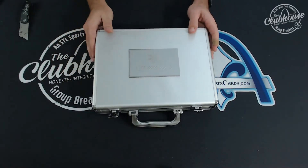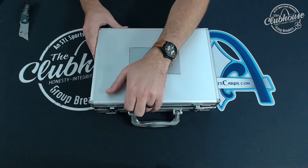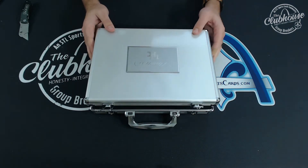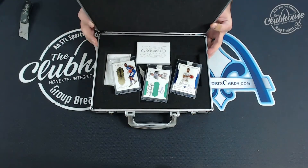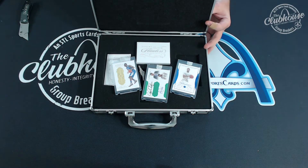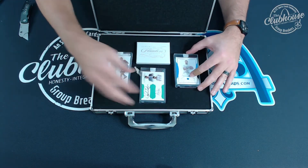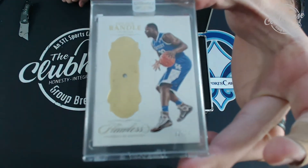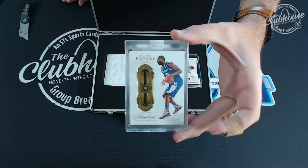You guys are going to see it before me — I'm going to open it facing you, and I'll type the cards into the random list left to right. They're everywhere — oh, there's a duel in the middle! Okay, so the first one we have is 12 of 20 Flawless Diamond Julius Randall.